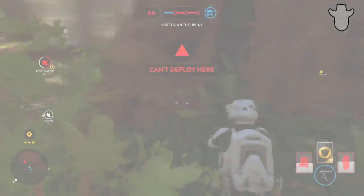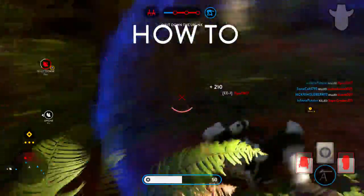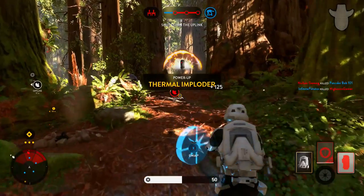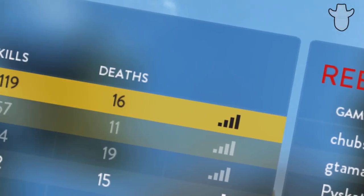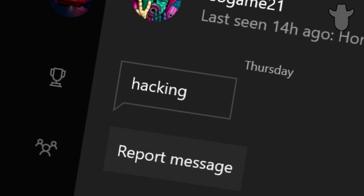Hey guys, it's Potatoes, and today we have another Battlefront guide. The guide is how to get more kills in Walker Assault without a hero. This was one of the most requested guides on my channel because everyone wants to have loads of kills, be on top of the leaderboards, and don't forget the most important one — rage messages.